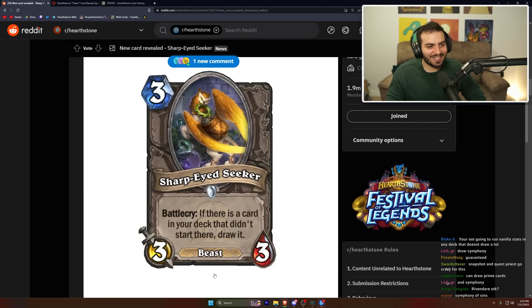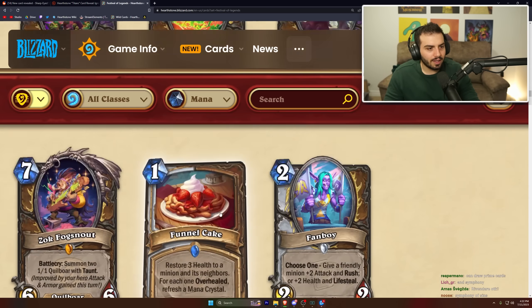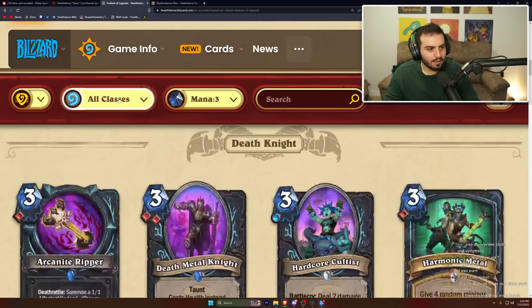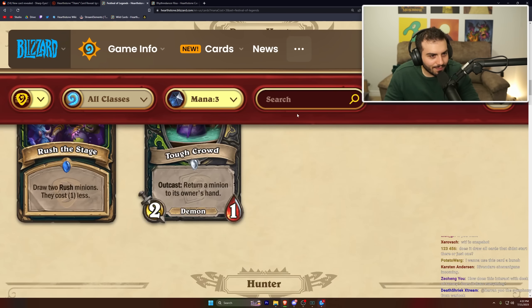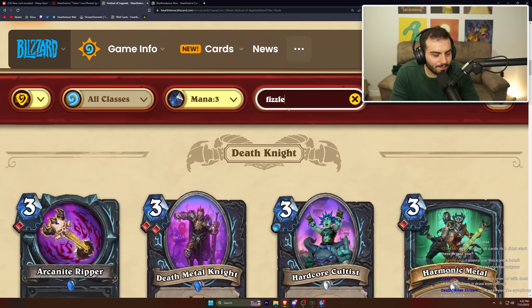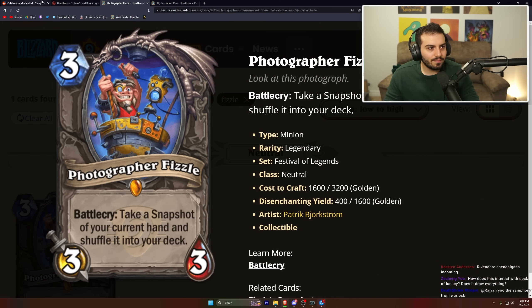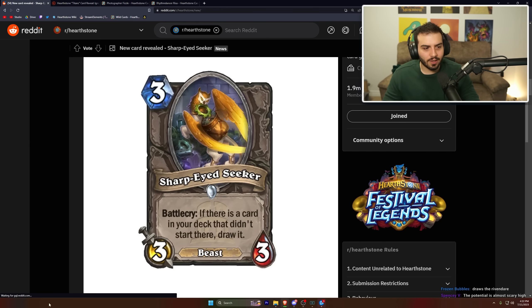Snapshot and Quest Priests go crazy for this. In Wild, questline priest could be really sick. Take a Snapshot shuffles a copy of your current hand into your deck — this card draws it out. For Warlock getting Symphony, I don't think it's as necessary since Warlock already has tons of draw. But I love this card — really interesting.